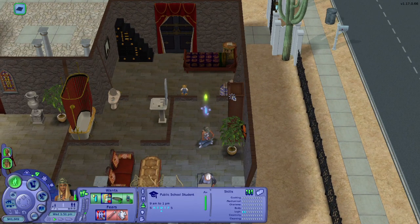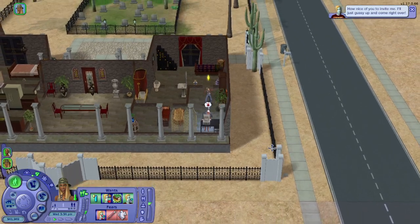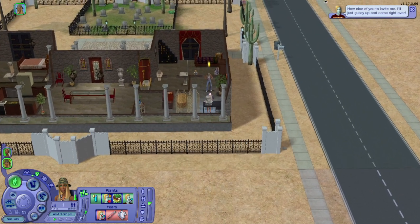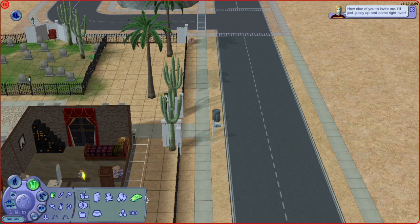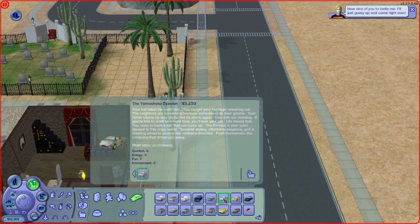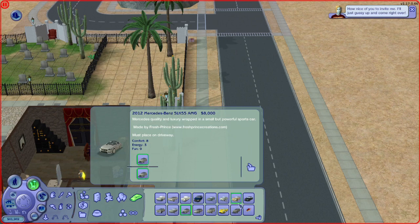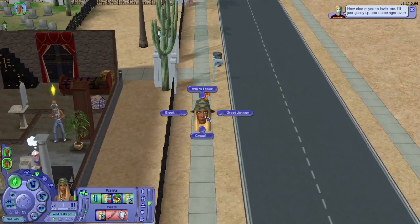We're inviting Johnny over. Oh Johnny boy! I put new cars in here — custom content cars, just a few nothing too crazy. I actually want to put more because look at how cute this little Volkswagen — wait, that's not a Volkswagen. I think I might just be crazy. Anyway I put some cars in here — there's Johnny, hi Johnny!